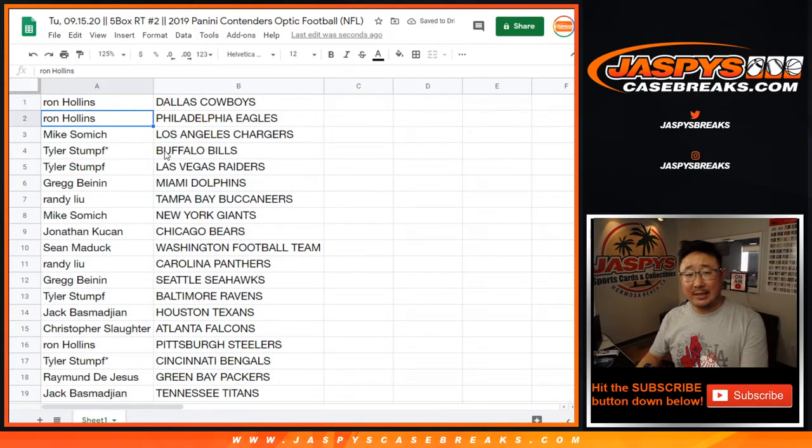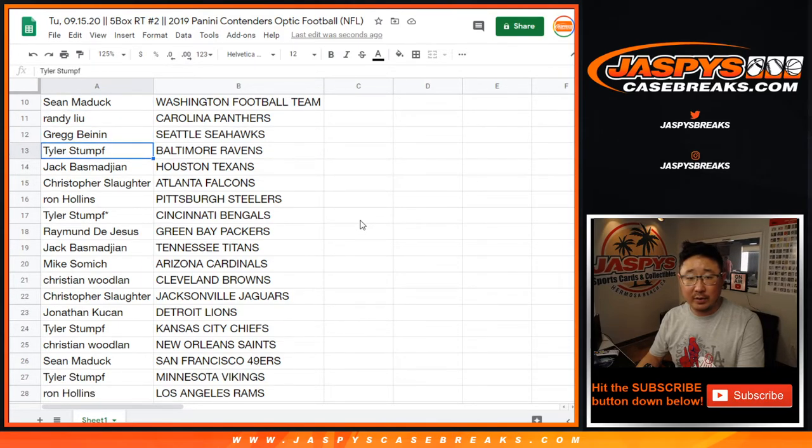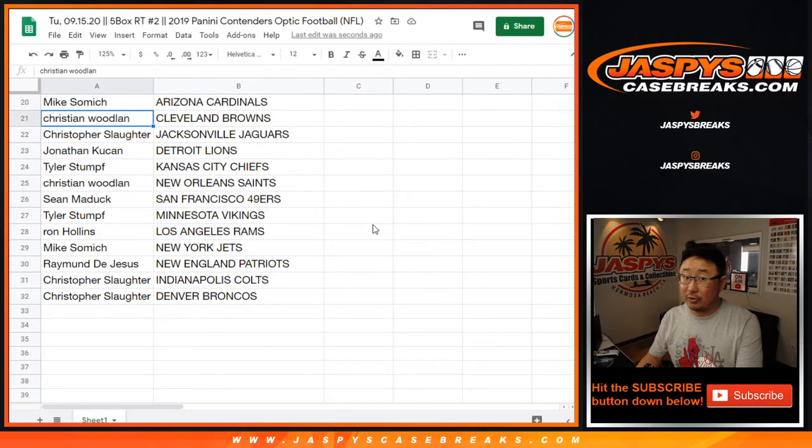Ron with the Cowboys and Eagles. Mike with the Chargers. Tyler with the Bills and my Raiders. Greg with the Dolphins. Randy with the Bucks. Mike with the Giants. Jonathan with the Bears. Sean with Washington. Randy with Carolina. Greg with the Seahawks. Tyler with the Ravens. Jack B with Houston. Chris with Atlanta. Ron with the Pittsburgh Steelers. Tyler — Bengals. Raymond — Packers. Jack B — Titans.